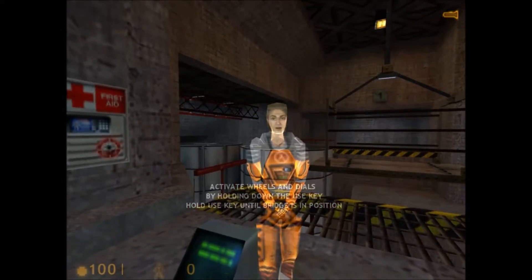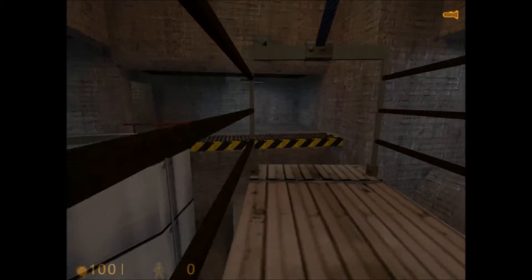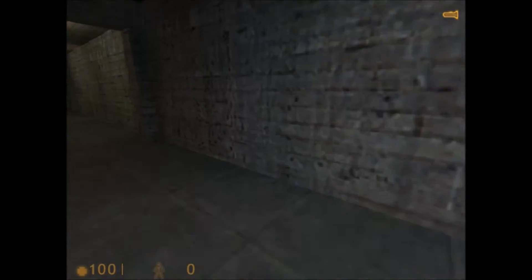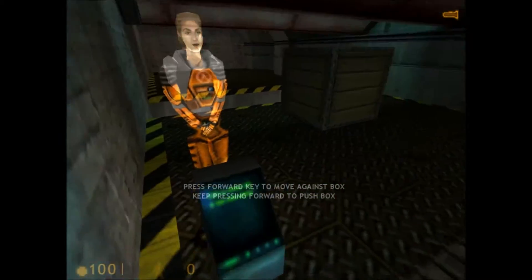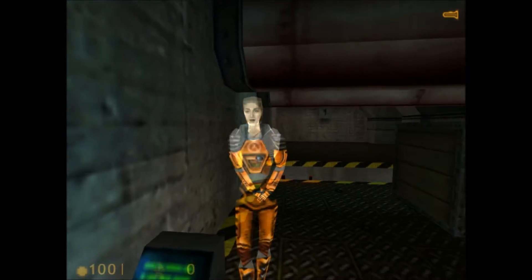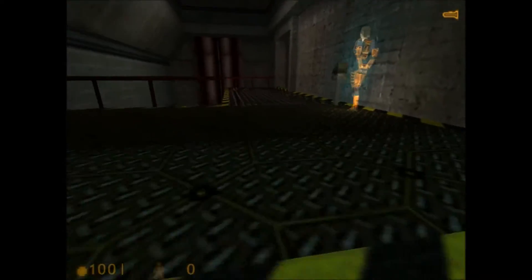To spin that bridge, walk up to the control wheel and press the use key. Fantastic. Looks like you have pretty free access to most of this stuff. Sometimes you'll need to rely on more than just your suit to get through a tight place. What you really need to do is push that box down into the pit. Or you can just get past like this.